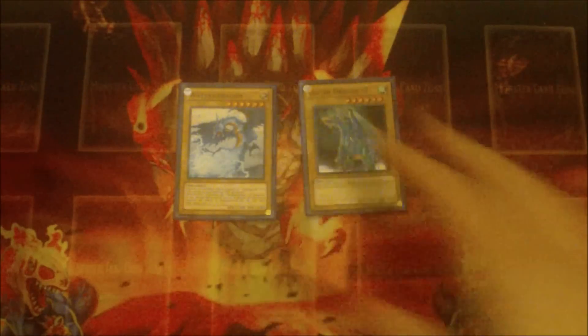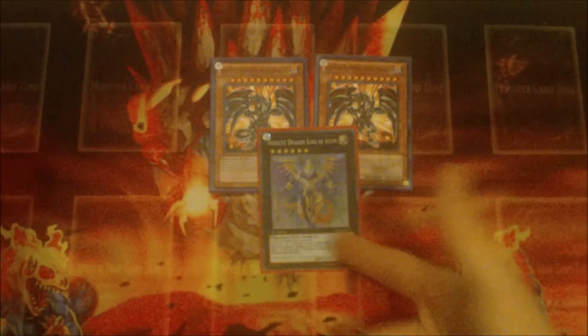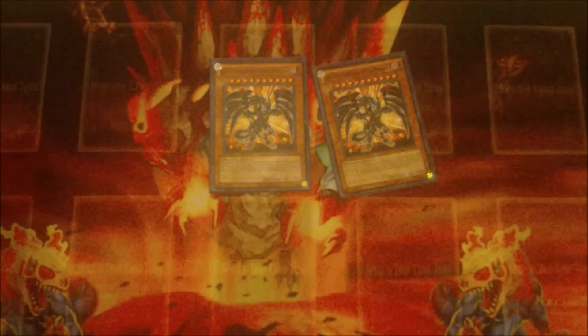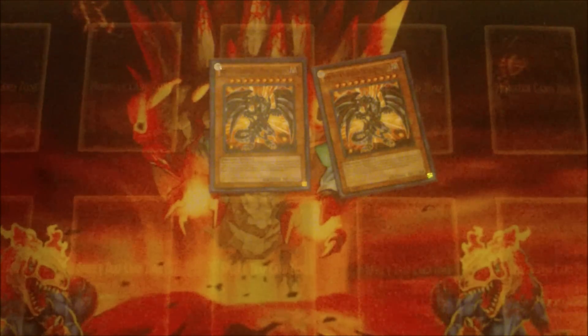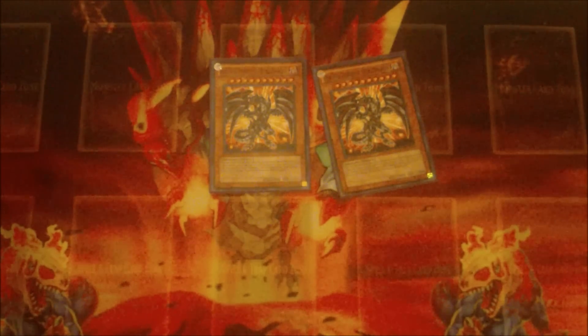For those of you that don't know Hieratics, the two different level 6 normals are in there because of stuff like Chain Disappearance. Red Eyes Darkness Metal Dragon — you bring him out off of the Hieratic tribute effects and then special summon another monster to keep the combos going, making more and more. I like him at two. Three is unnecessary — you will never need three. Drawing them is kind of bad. I'd rather just have him in the deck. I'd prefer they stay in the deck and I draw the Hieratics themselves.